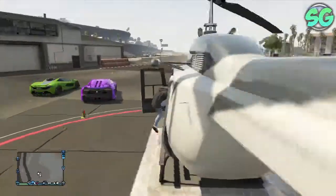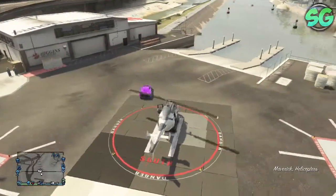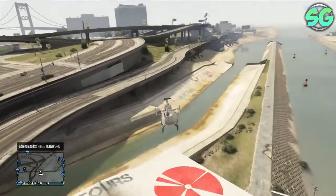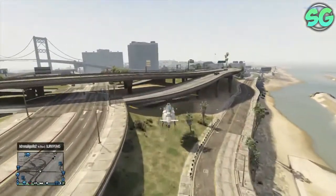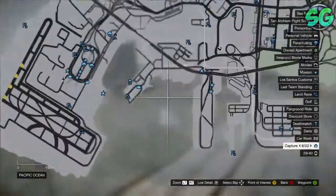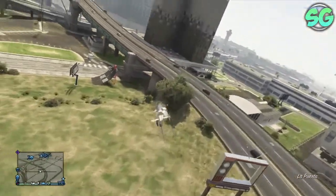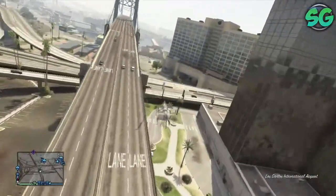Once you get a helicopter, as you see here, you're just gonna get in it and drive to the Meriweather docks. If you don't know where that is, it's right here. So just open up your map and put a waypoint right here — a purple dot or a waypoint dot — and then just go towards it.